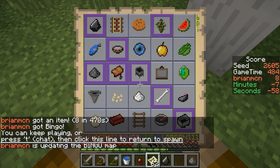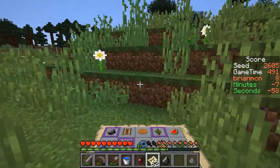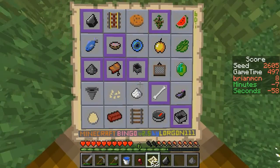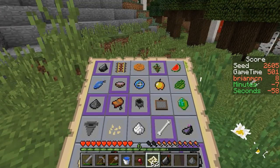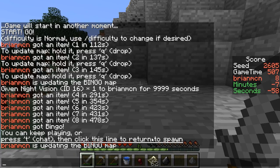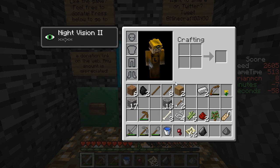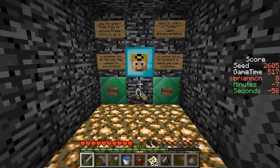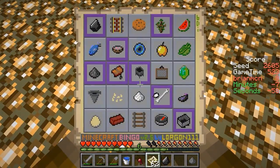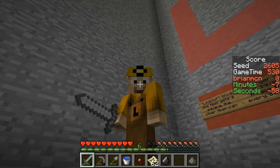Seven minutes and 58 seconds. I'm not unhappy with that. I think this was a reasonably easy card, and definitely the night vision helps in terms of being able to blitz through some of those caves to get the iron that we were seeking. I managed to pick up a few other items along the way as well. That was pretty fun. I look forward to comparing scores with all of you. A name tag is a pretty precious item, so I will leave a name tag as an offering to my own head. I've got seven minutes and 58 seconds, and I hope, as always, that you guys are having a great day. Bye-bye.